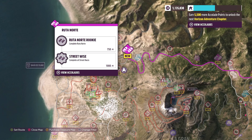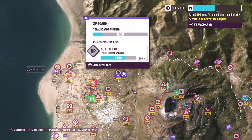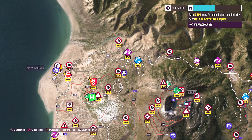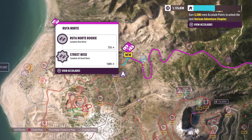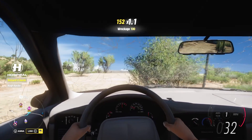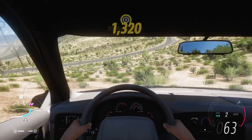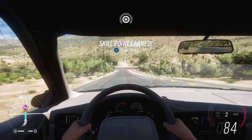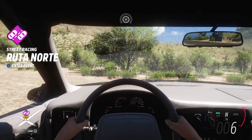There is a street race here and a drift zone up here that I think is new as well. There's a speed trap — 170 miles an hour. I could probably beat that, but I'm not interested in speed traps right now. I kind of want to do a little street race competition and it looks like it goes along a really nice route. What should we use for the street race is the question — we've got a bunch of new cars.